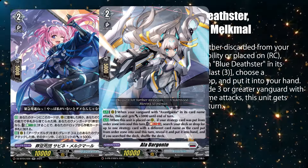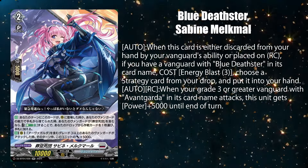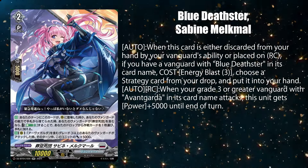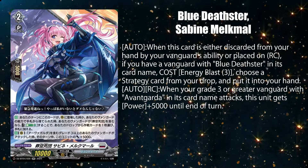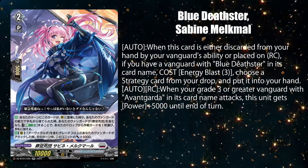This is just a la d'argenti 2.0 for two big reasons. One being she uses energy, a resource which the deck doesn't really use outside of teching Pants Murmure. And two, despite being only able to get strategy cards from the drop zone, she just needs to be called or discarded to start working.